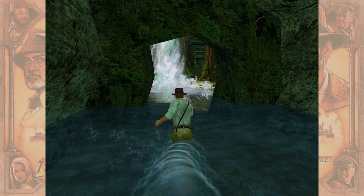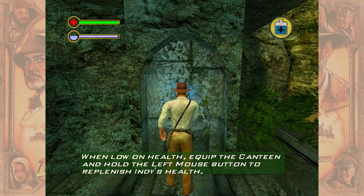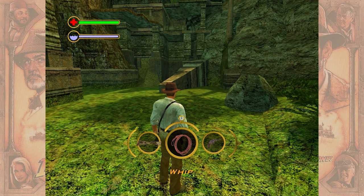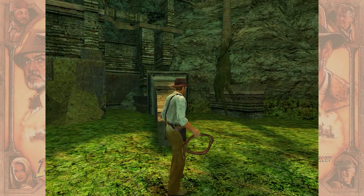One, two, three, four — you can do it, Indy! It looks like he's doing calisthenics. There we go. Oh yeah, there we go! Water — get some health, that's neat. Can't go that way. I feel like I need to get up there, I just don't know how to get up there.